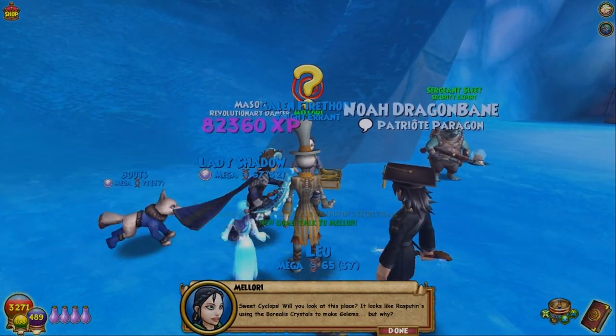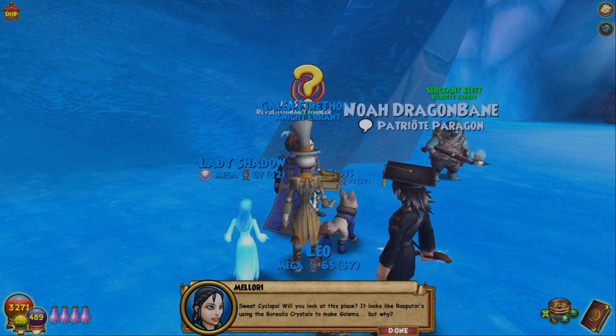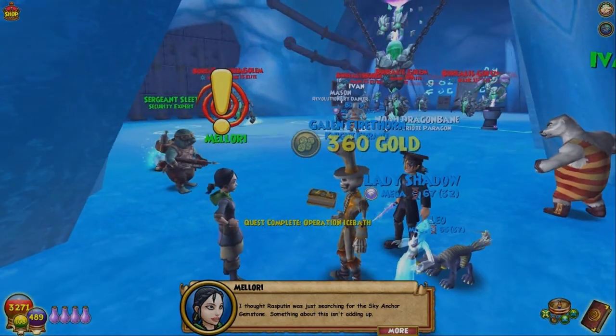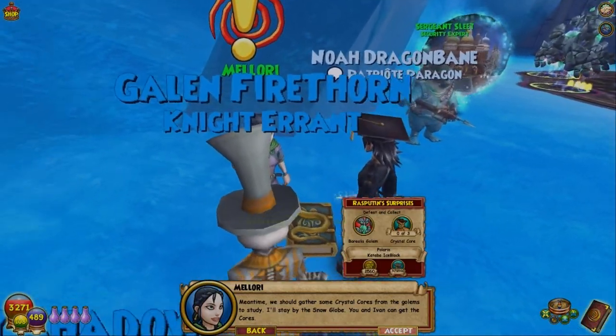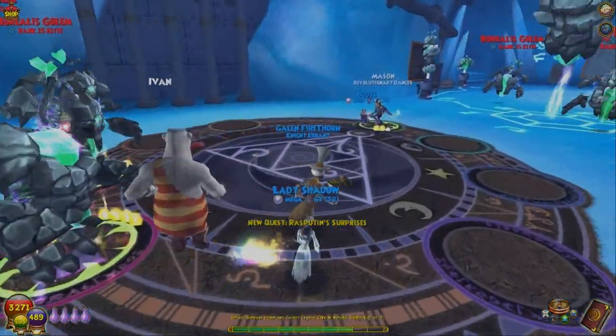Sweet cyclops — will you look at this place! It looks like Rasputin's using the borealis crystals to make golems, but why? I thought Rasputin was just searching for the sky anchor gemstone. We should gather some crystal cores from the golems to study. I'll stay by the snow globe — you and Ivan can get the cores.